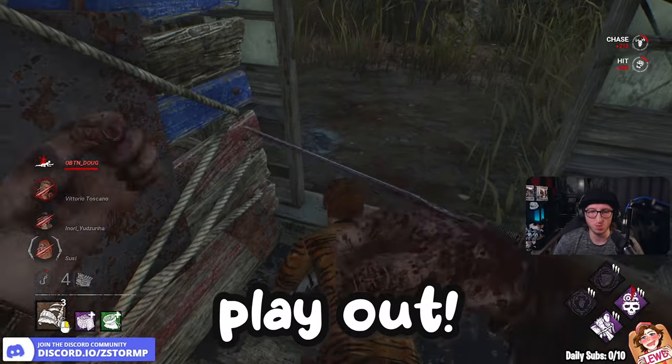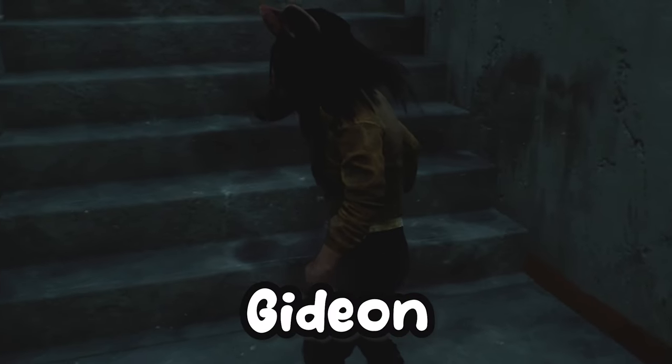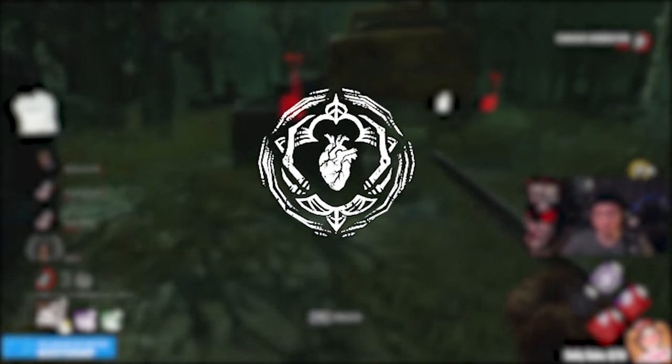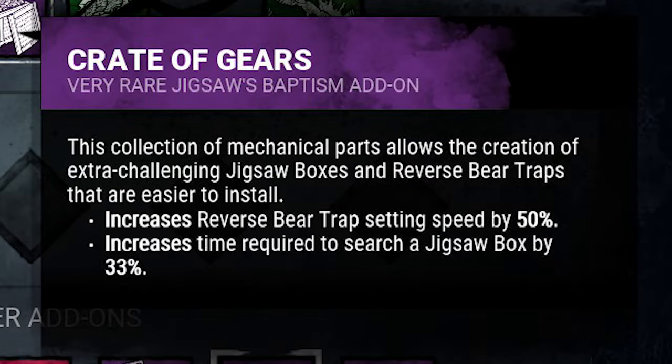Stay tuned to see how this build will play out - two matches on Blood Lodge and Gideon's Meat Plant, with both of them being intense. This build includes No Way to Hide, Gearhead, Attack Devotion, and Trail of Torment, with Greater Gears and Bagger Gears.